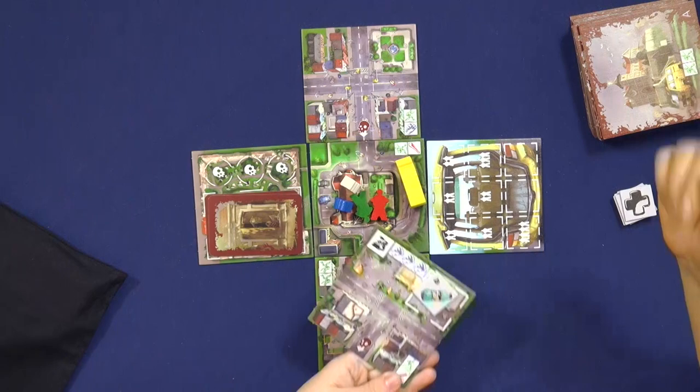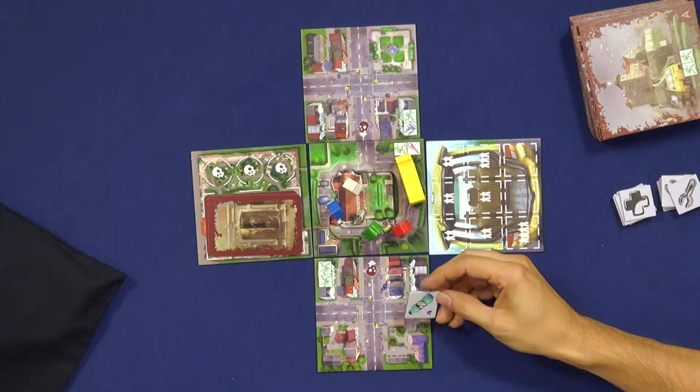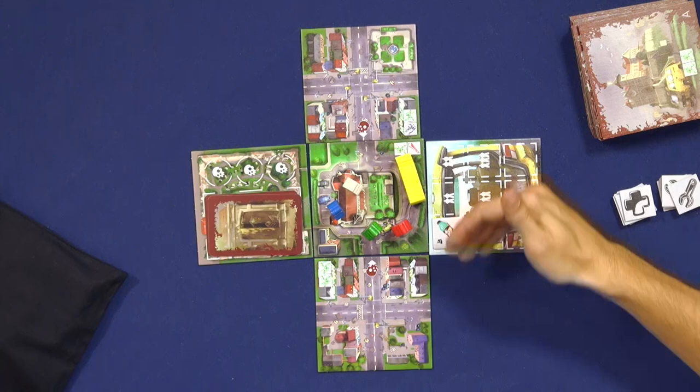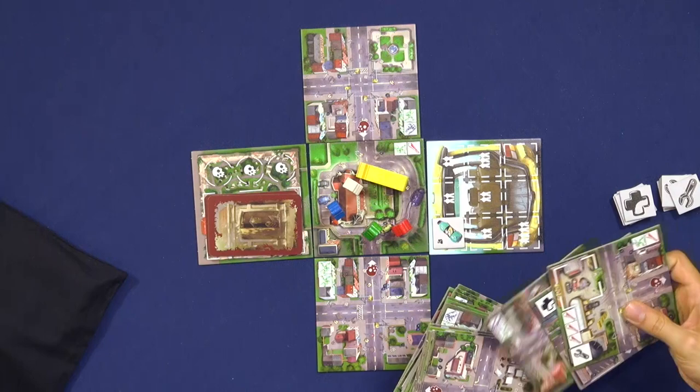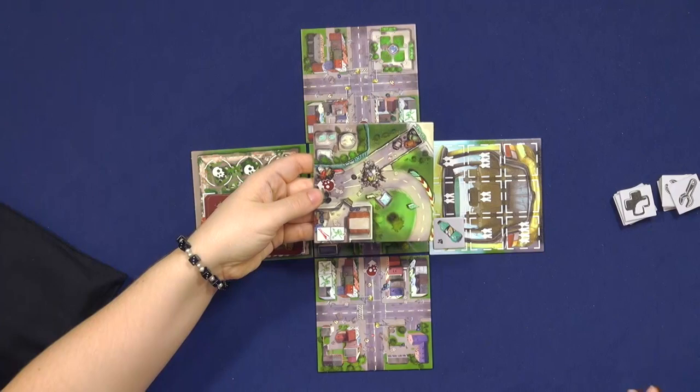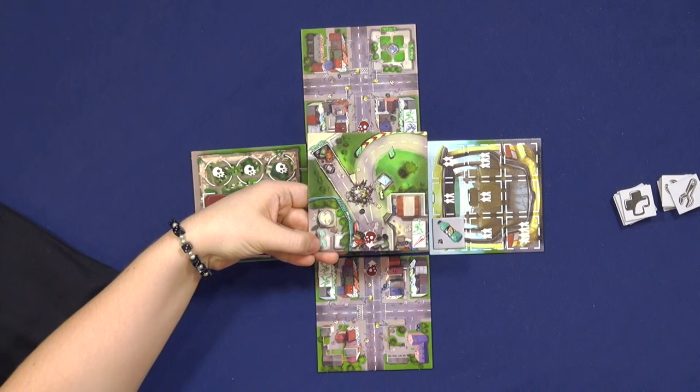The goal of the game is to find those different items and put them in the trunk of your van. Depending on the number of players, you need a certain number of items to find. Once the van is loaded up, then you escape with the van. You try to find the exit tile, which is somewhere among the last tiles, of course. Once you've found the exit, the goal is to reach it with no zombie present on that tile. Once you've done that, you escape the city.